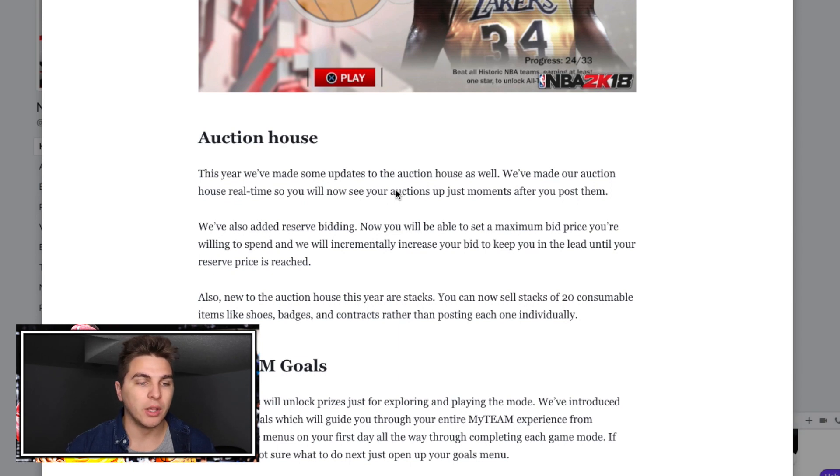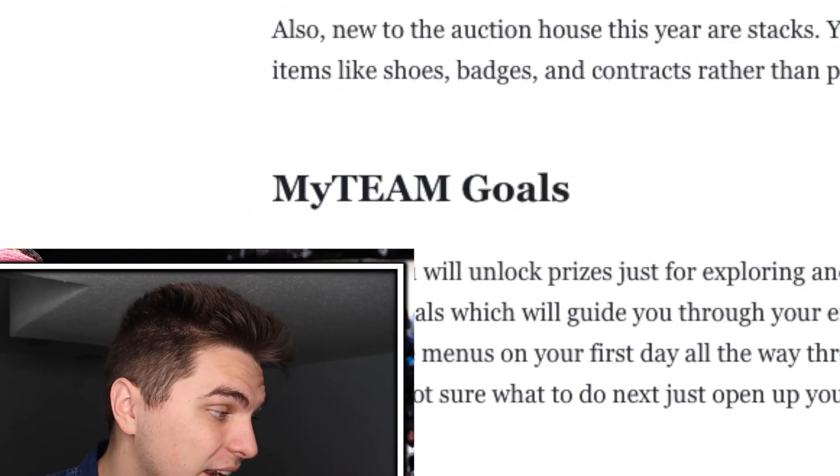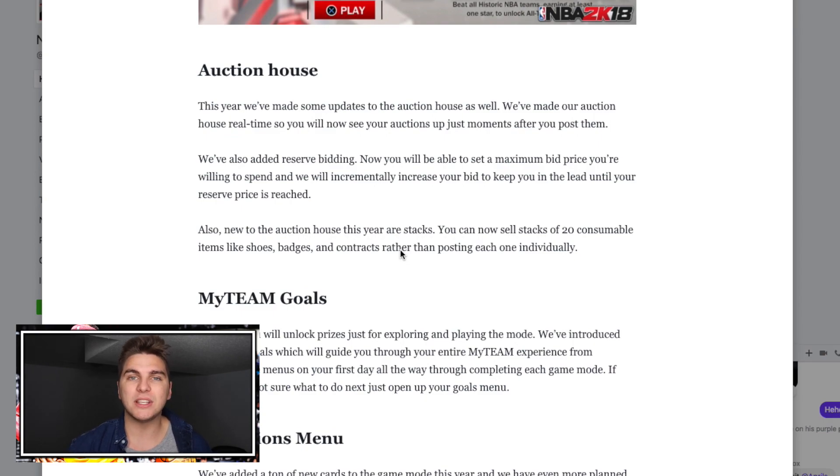We all know some of the struggles 2K always has with servers. But here's something I saw in the blog that I don't think other people are touching on: reserve bidding. I love that. So many times when I'm making a squad builder I'll put a bid in on a diamond Allen Iverson, then go out for five or six hours and come back. Now with reserve bidding, I can say I'll spend up to 300,000 MT and it will bid up to that automatically. You can see what cards are worth, say you'll buy at a certain price if it gets there, but you won't overpay. Reserve bidding is honestly one of the best additions in this whole blog — that is a W.